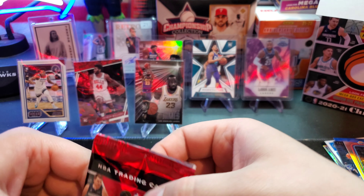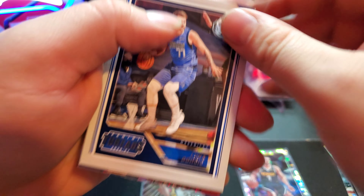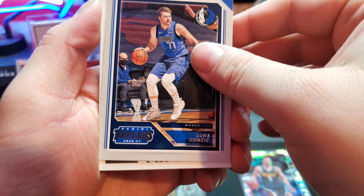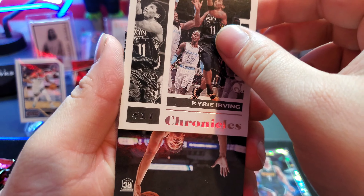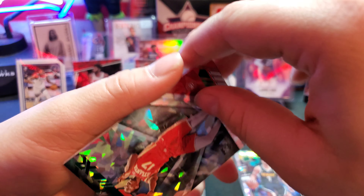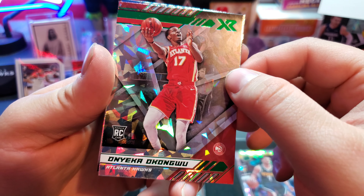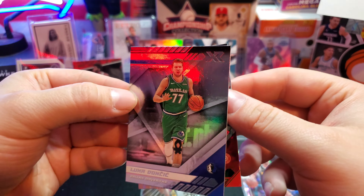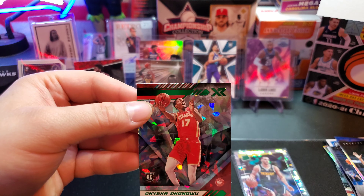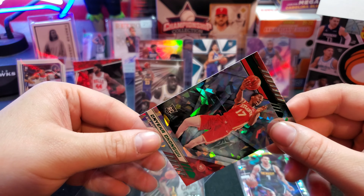There's our first Luka for the PC - I love Luka, I hope he wins the championship this year. A Kyrie, JaShawn Tate, and a green cracked ice of Konglu - wow that looks so good. And another Luka, baby, let's go! These green cracked ice - I can't with these cards, man, they look clean.